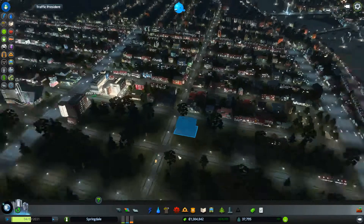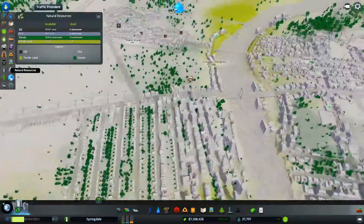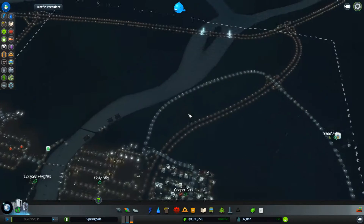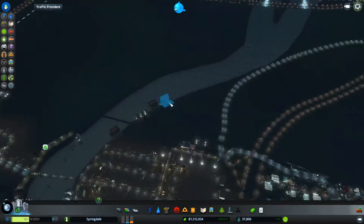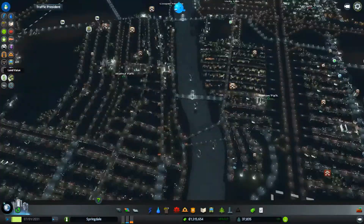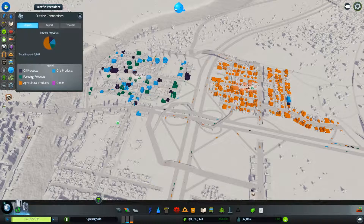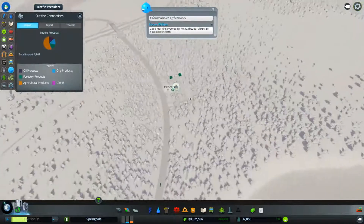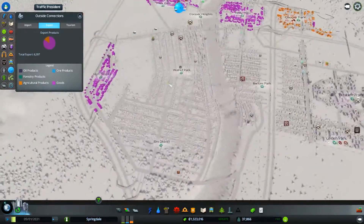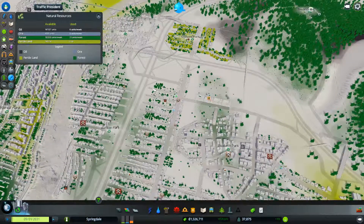People are starting to build here. This is not a natural resource, but I could do some agriculture over here and connect it up with this road. That might be a great idea. Looking at outside connections: oil products, forestry products, agriculture products, goods — we have some tourism, not much but it's a start.